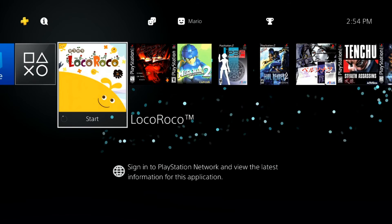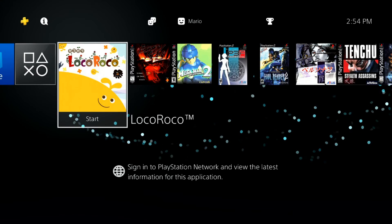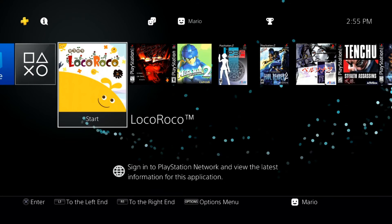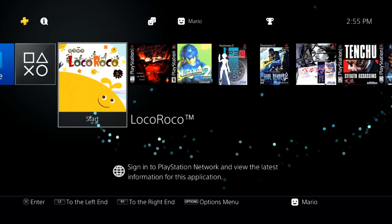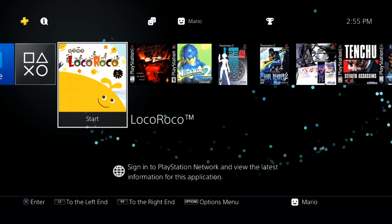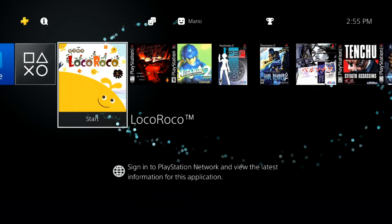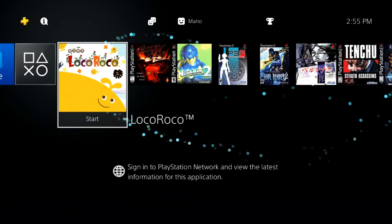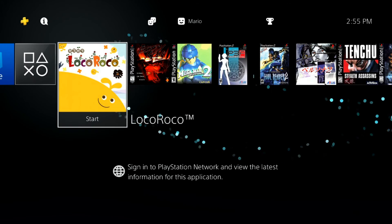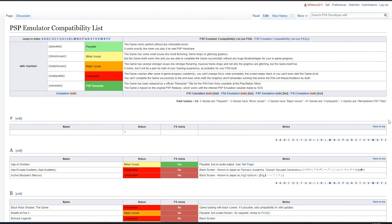Getting into this, we're going to need a few things: of course, a jailbroken PS4 — I have tutorials showing how to do that — a PC to download and use an application, a USB drive to transfer the game over to the PS4, and of course your backed-up PSP game or games of choice. With all that, let's move over to the PC.